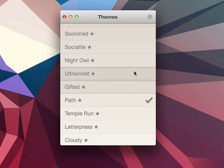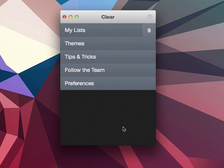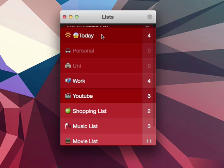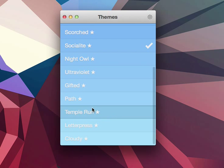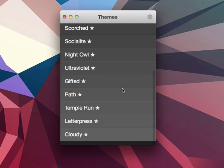The next one is Path, which you'll get by installing the iOS app Path on your mobile phone. It looks like this — a little darker red in the list view, but more neutral in the item view.